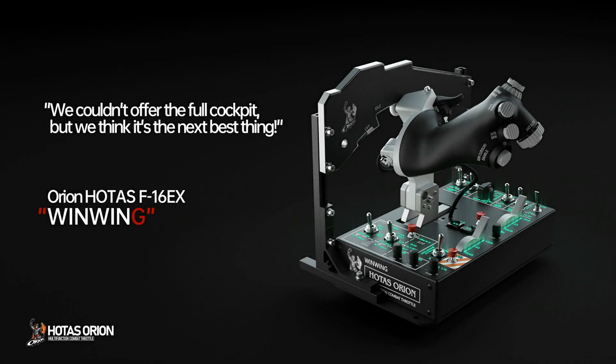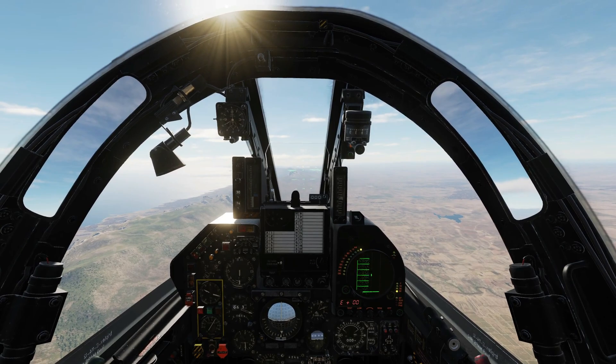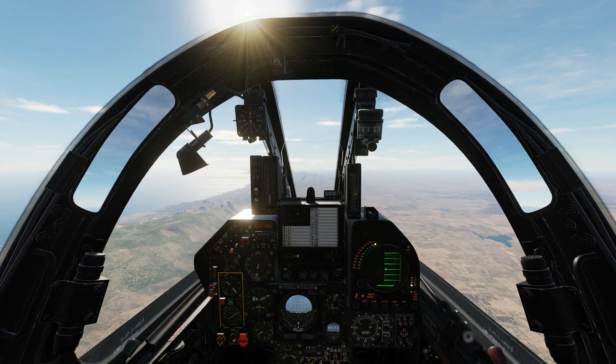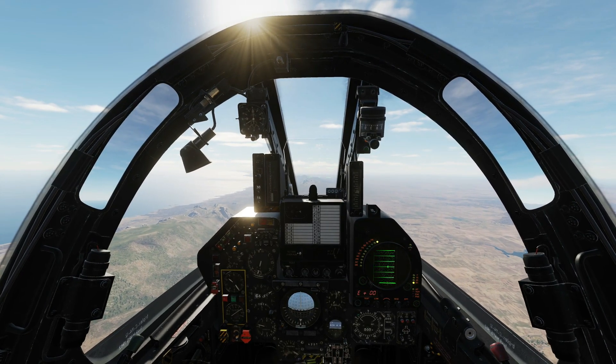Sponsored by WinWing Technologies. They couldn't offer the full cockpit but we think this is the next best thing. Hello valued viewers, I hope you're all doing very well. We're back in the Mirage F1 CE and today we're having a look at four relatively small things: selective jettison, radar warning receiver, countermeasures, and autopilot.